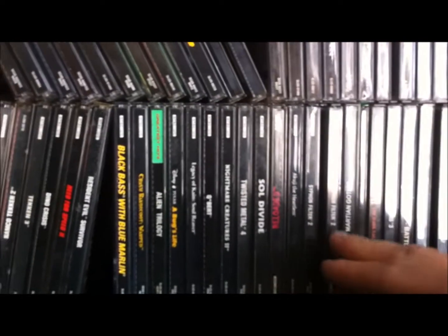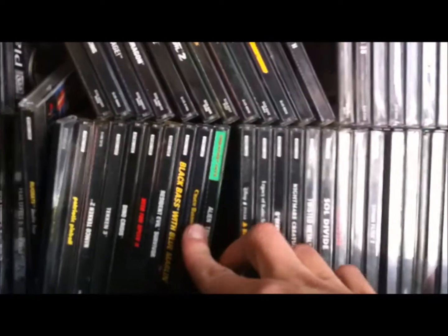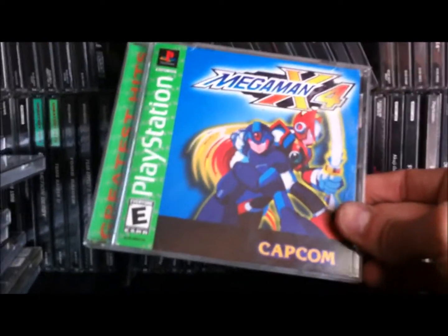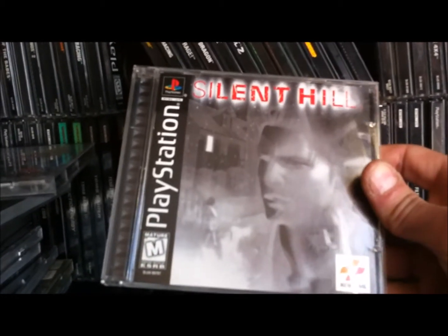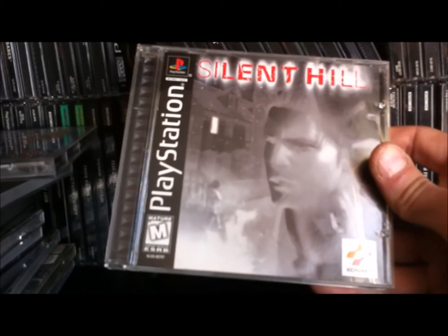We've got Final Fantasy Origins, Gran Turismo, Martian Gothic — one of the later games, not that great. Soul Divide, Nightmare Creatures — always good, the original. Alien Trilogy — early PS1 games right there. Mega Man X4 was one of the better ones for the original PlayStation — the transition from X3 to X4 wasn't too bad, though those last bosses are tough. Let's finish with the original Silent Hill for PS1 — the amount of hours I've spent on this game is insane. The atmosphere was great, that little cat jumping out of the locker — the first time that got me. I still play it to this day. Get the UFO ending and your alien blaster!